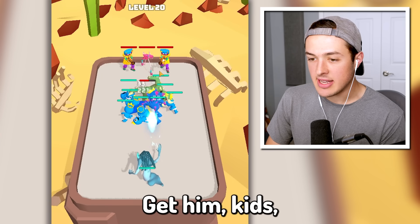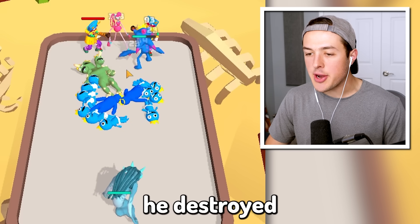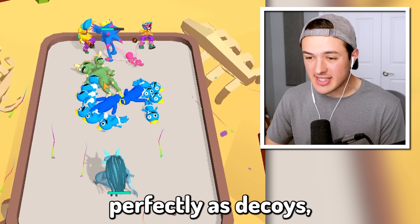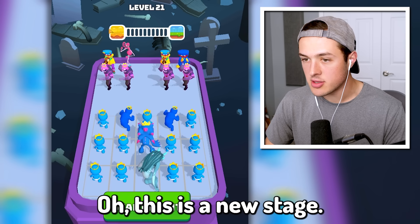There's a brand new character — get him, kids! He destroyed all of the kids; they worked out perfectly as decoys. And my Huggy Wuggy Blue character was able to kill it. This is a new stage — that's a whole lot of firepower they have, but I have more babies than they have.